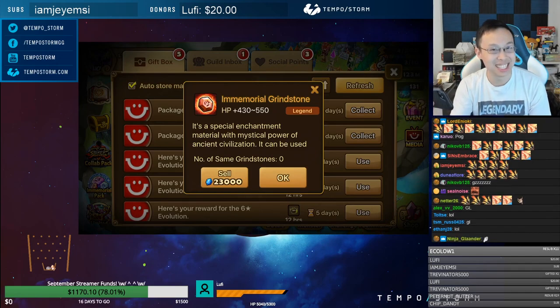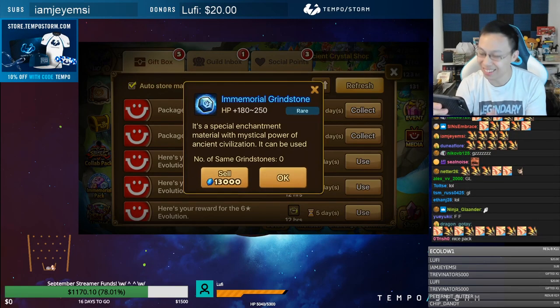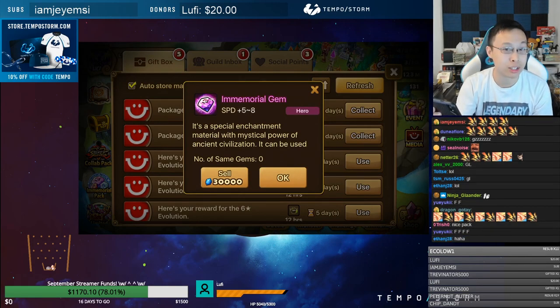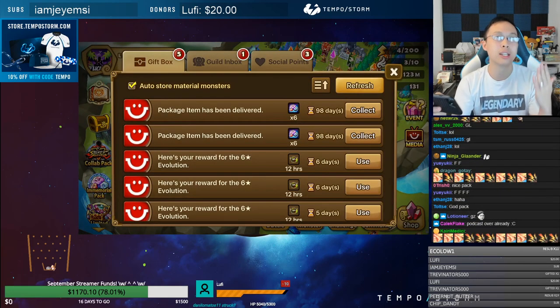Crit rate blue — okay. It's a legend! Legend flat. I don't have any of the blue ones either, so I'll refill those. One purple speed gem — not bad, not bad!